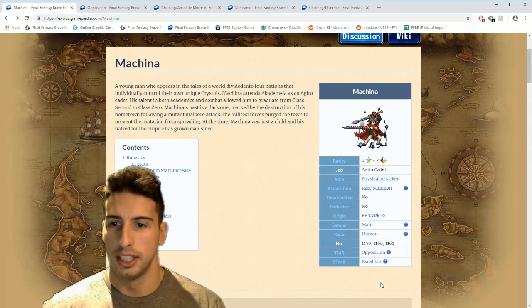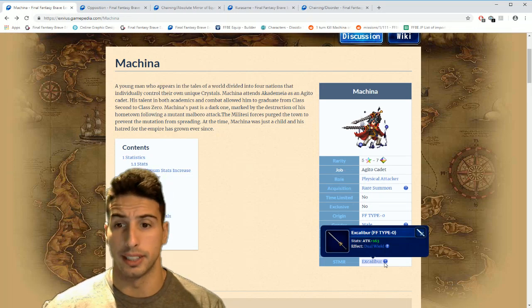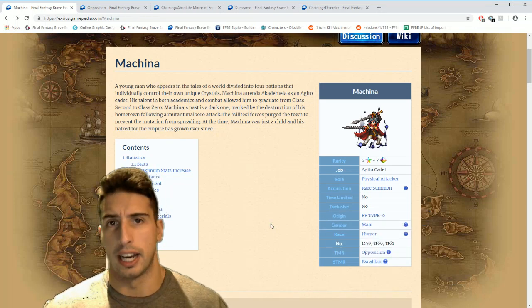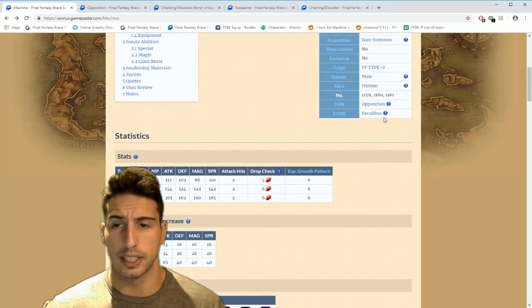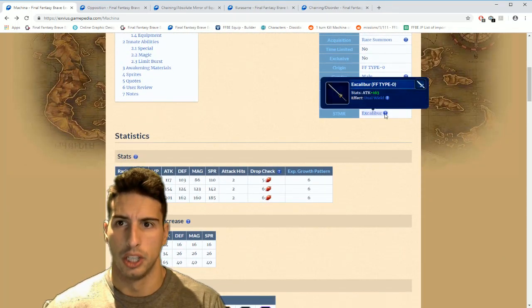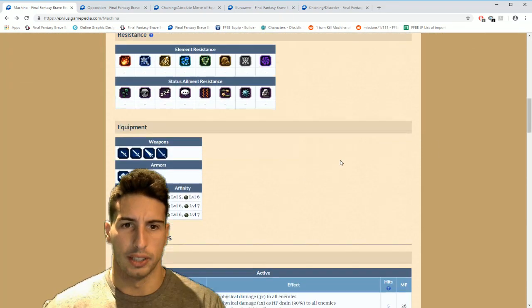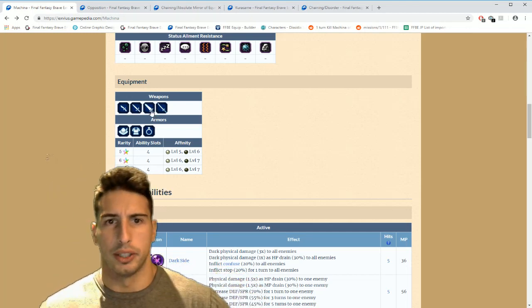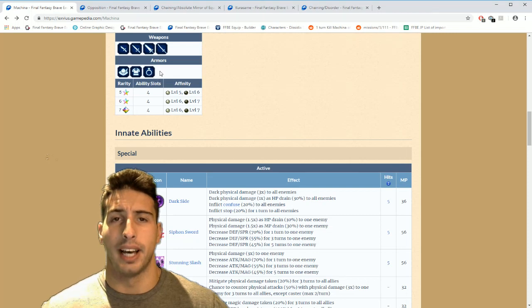Machina's Super TMR is Excalibur — it's a sword with 163 attack and it gives you dual wield. So the second you equip that to your character, you basically have dual wield equipped. Really nice Super TMR, 163 attack is pretty damn sweet. Also, he can equip daggers, swords, great swords, and katana; hats, clothes, and accessories — no armor, no helm, so keep that in mind.